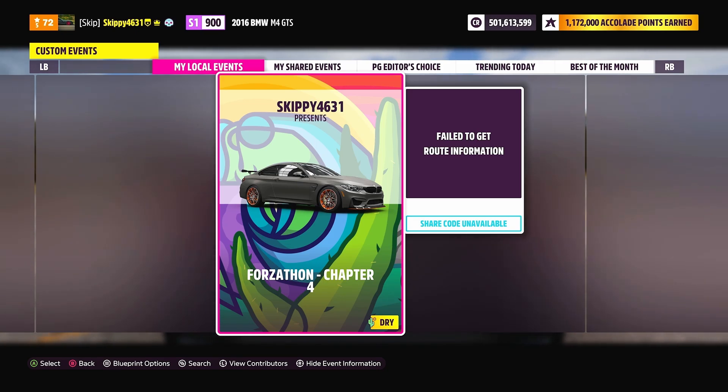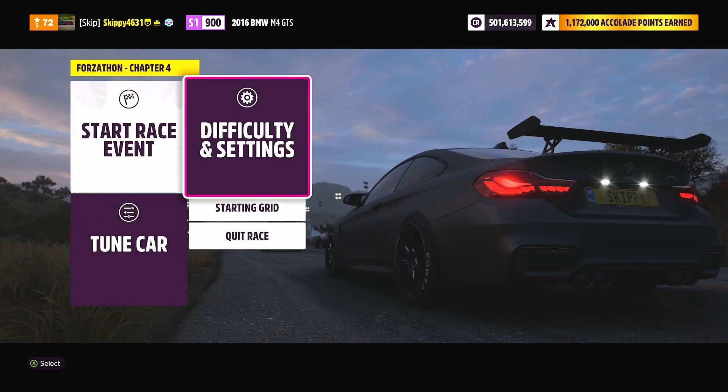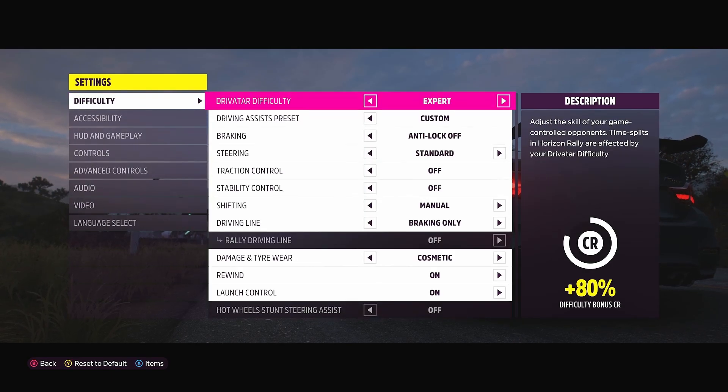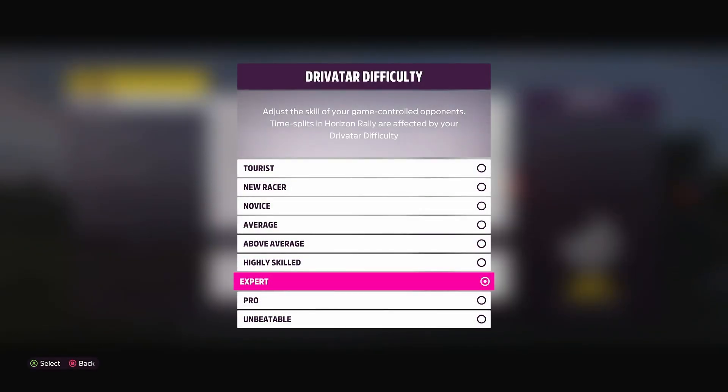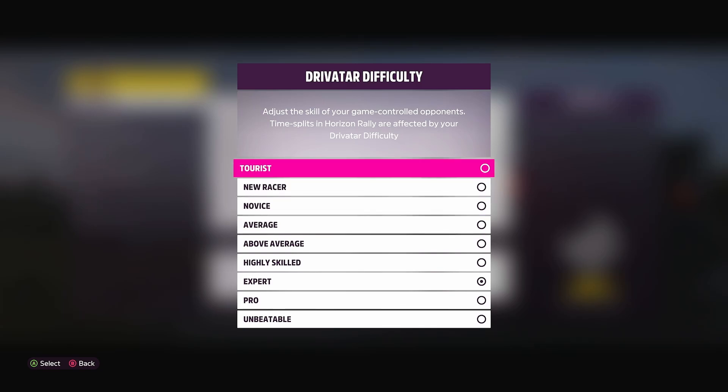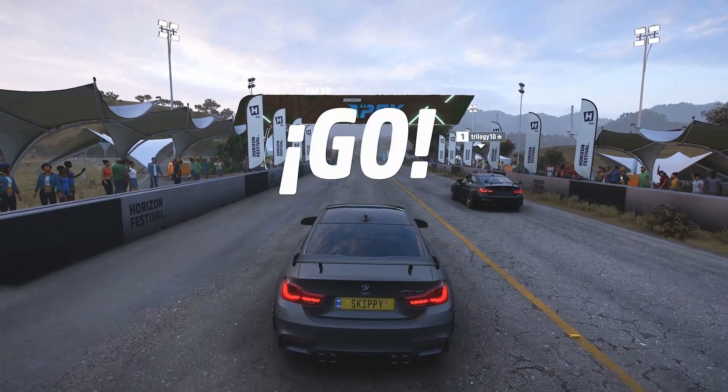Unfortunately, share codes are currently unavailable for blueprints, so just search my game tag skippy4631 or the blueprint title. As always, a nice little hack for the weekly Forzathon challenges is to bring that driver difficulty down to Tourist - there's no reason to make it harder than it needs to be, and it won't affect progress on the weekly Forzathon challenges.